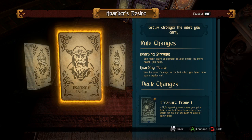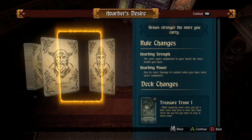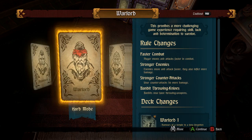Hoarder's Desire — the more spare equipment in your hoard, the more health you have. You do more damage when you have more spare equipment. So just collecting a bunch of stuff makes you stronger. Treasure Trove — while exploring some caves, you get a faint sense there's more here than meets the eye. And finally, Monk — gold gain is disabled, so when you draw a gold card nothing happens. But you are rewarded for slaying undead. Holy Quest — the warrior monks have always protected the Tower of Robdero from the undead scourge surrounding it.